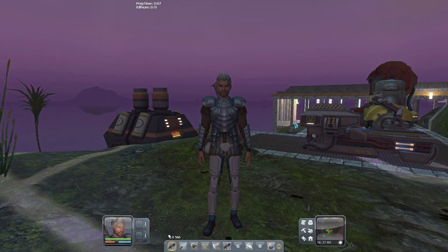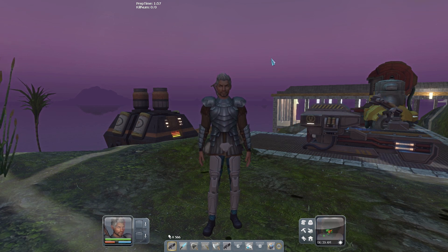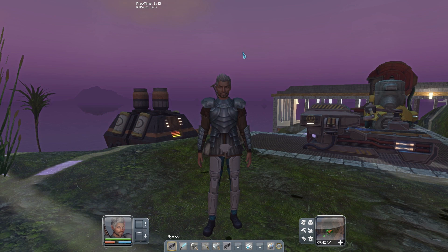Hey everybody, Weem here. Welcome back to Planet Explorers. I just tried to sleep and woke up and realized I've got this timer going on. You can see it above my head and to the left — it says prep time with a kill number. So we actually have a wave coming in. This happened once before. We have a little bit of prep time before our colony, our base, gets attacked. So before we get to anything else I had planned, we're going to have to take care of this.